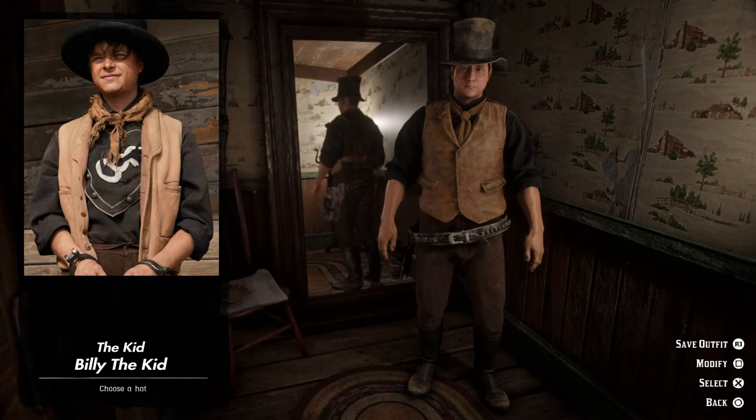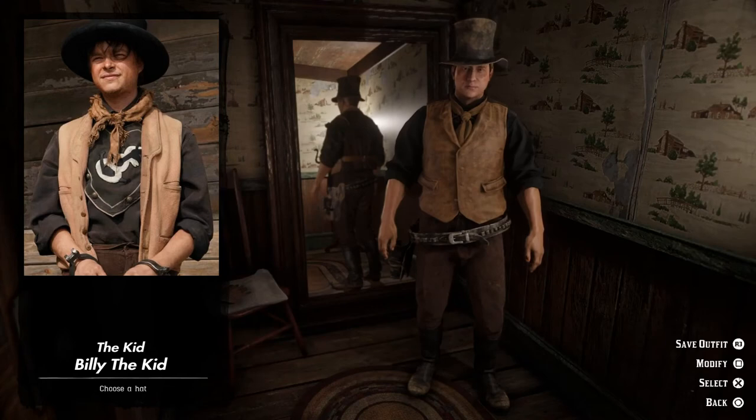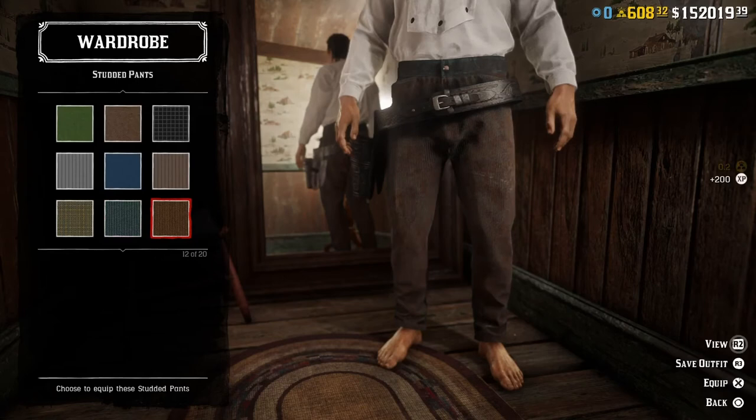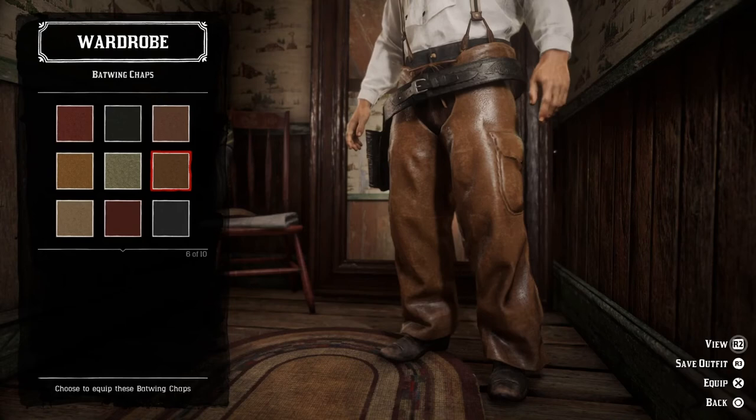Next up we have Jackie Chan's outfit from the western comedy Shanghai Noon. Let's see if we can put it together. First of all we need a white bibbed shirt, then we can add the black embossed gunslinger gun belt, and some brown studded pants. We're also going to need some beige cotton suspenders and a red neckerchief. Let's add some brown batwing chaps and the brown classic frock coat.